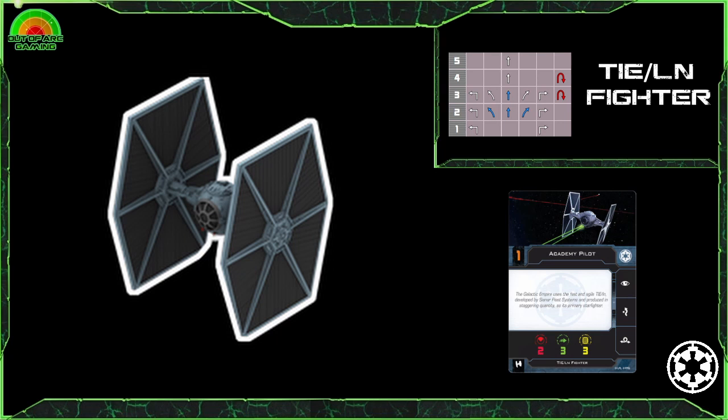In the movement dial it's solid if not inspiring, however it does have access to white 1 hard and 2 speeds of K-turns at speed 3 and 4. This ship can also speed forward rapidly using its white 5 straight manoeuvre. Despite its modest health it is backed up by a good number of evade dice, and when flown in a swarm of TIE fighters it can whittle down an unsuspecting foe.